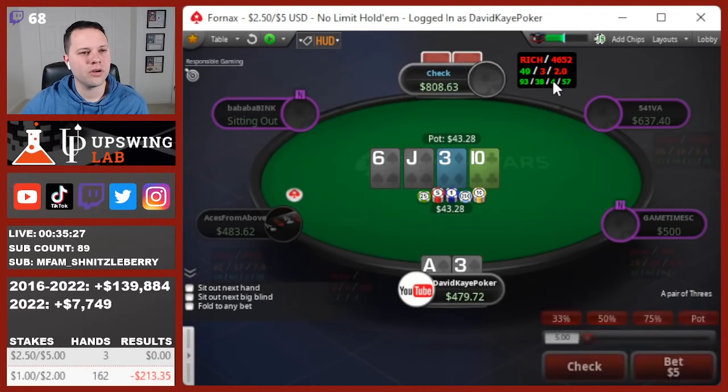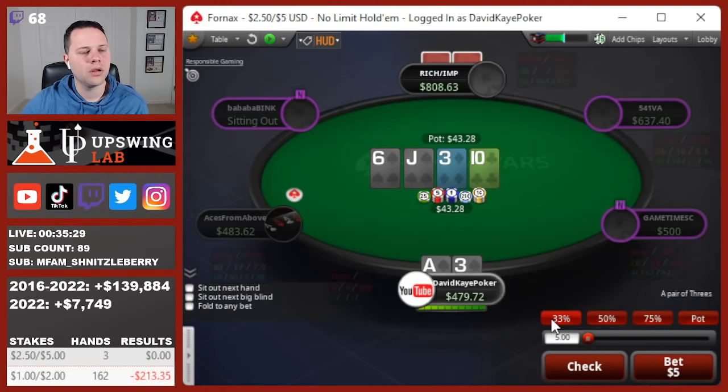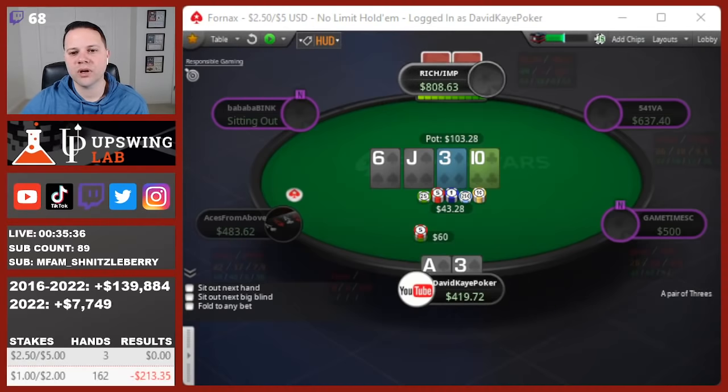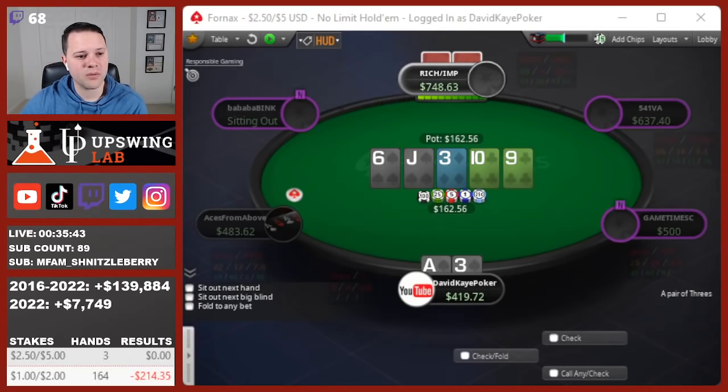I see the call. 10 on the turn. I'll think about how I want to play this. I'm going to go for an overbet — not sure if this is right. See the call, unfortunately don't improve, so I'm going to be giving up here.